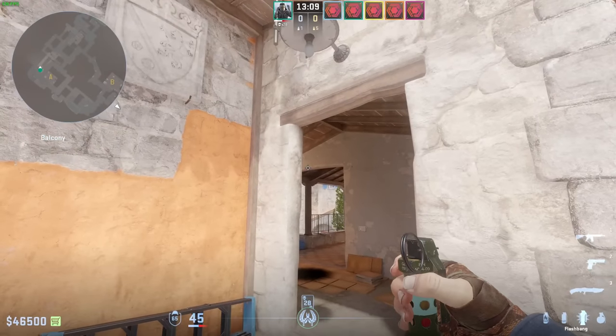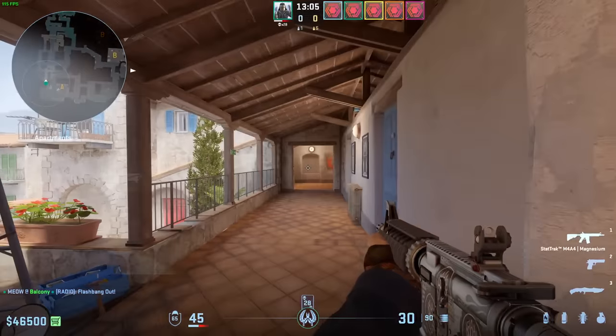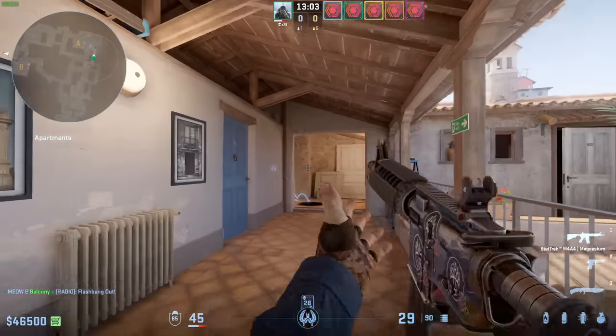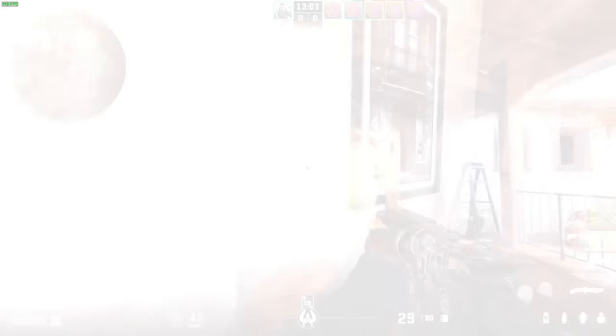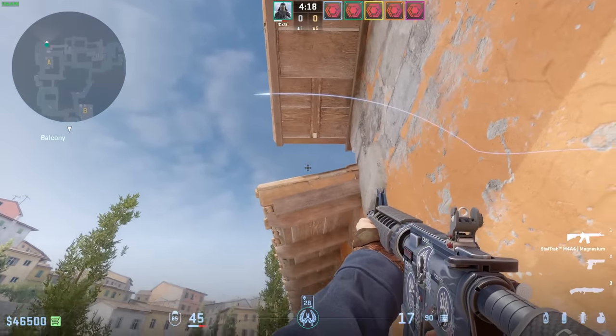One more thing — if you want to clear apps yourself, just right click a flashbang like this. This flashbang completely sounds like a smoke grenade, so they'll never see it coming and there's not much time for reaction.